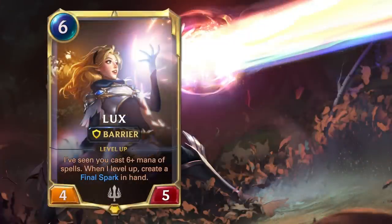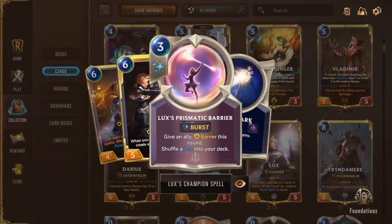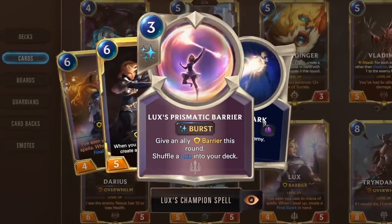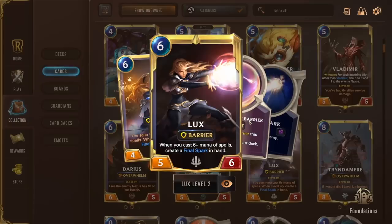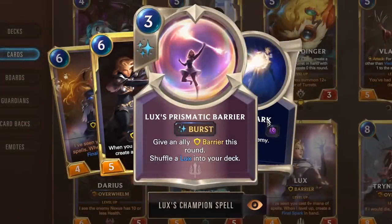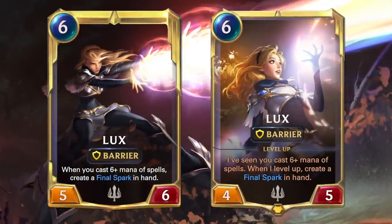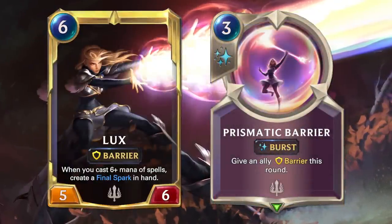One last caveat with champions: we can't have more than one of the same champion in play. If we do draw a second copy while we have our champion in play, it becomes the champion's spell. In Lux's case, she would convert additional copies to Lux's Prismatic Barrier. If the Lux in play leaves play, the spell converts back into a copy of Lux. If we cast that spell while we have Lux in play, we don't lose the champion in our hand — instead, the spell will shuffle a copy of Lux into our deck. It's an elegant way to ensure we don't end up with too many cards we can't cast.